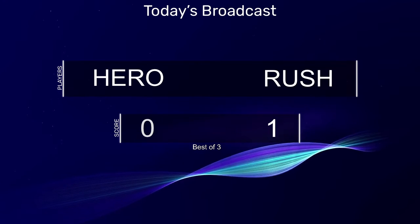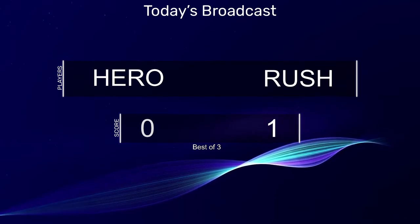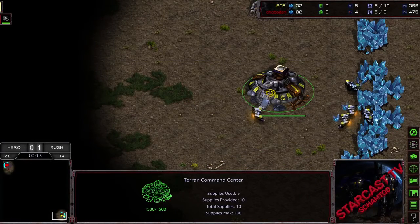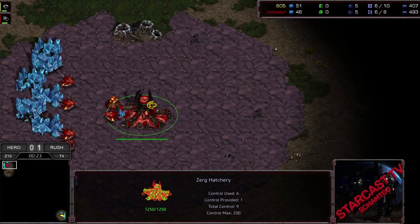So where did our two players spawn? Spawning down here in the bottom right-hand corner of Polypoid, it is Rush, our yellow Terran. And up here in the top left-hand corner, it is Hero, our red Zerg.